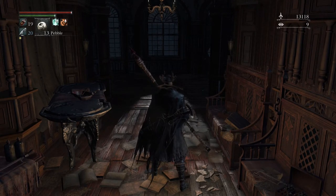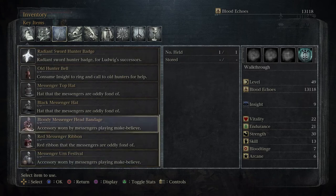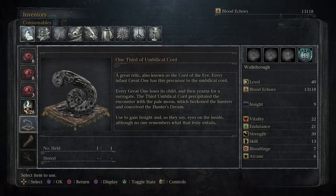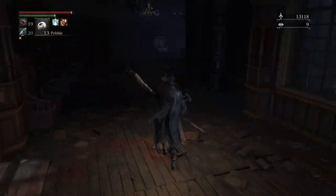This is very important to your overall ending scenario. I'm going to go back into my inventory and look at — it's going to be a consumable. We see one third of the umbilical cord, a great relic, also known as the cord of the eye. So if we go up there and go against Yosefka's will, we will not be able to get the second third of the umbilical cord, which we need for an alternative ending. We need all three of them, so you don't want to screw that up. You want at the very least the option to have that ending. You'll discover what that ending is as we play through the guide, but I don't want to spoil it for you now. Just go in there, get that prompt, and then leave.